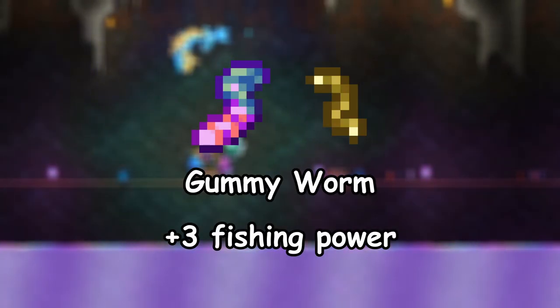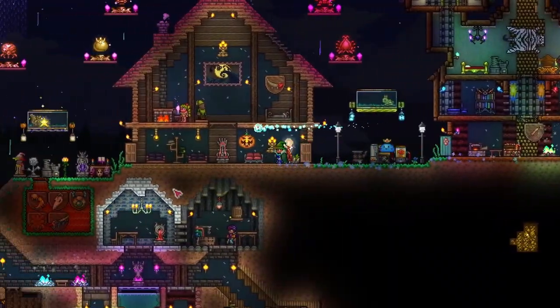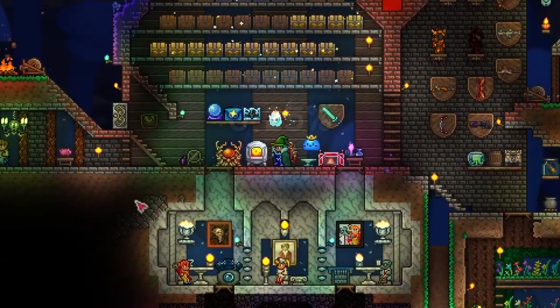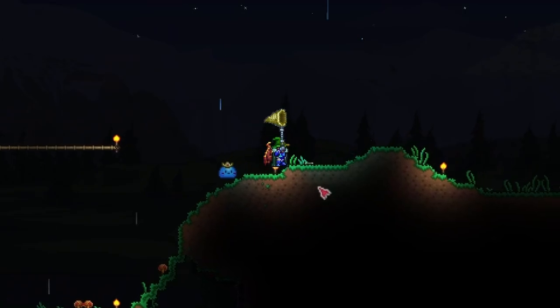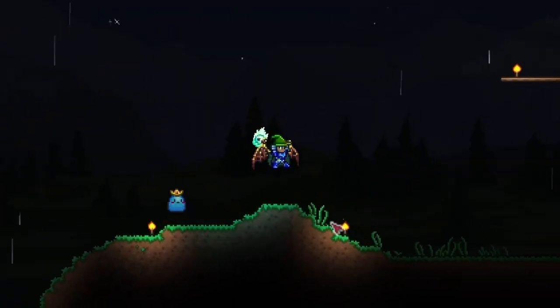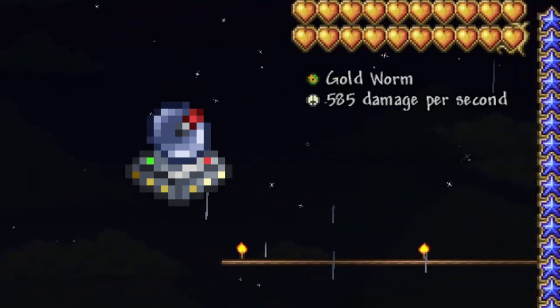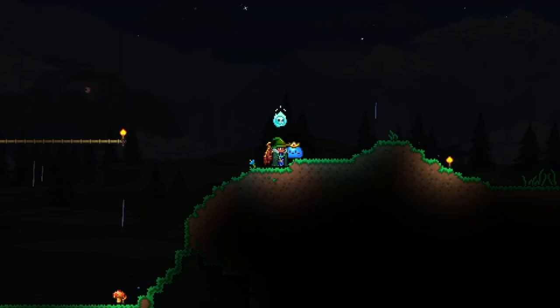5. The Gummy Worm increases fishing power by 3 and is obtained by throwing in a gold worm. This one is pretty tricky to get since the gold worm only spawns in place of a normal worm 0.25% of the time — so for every 400 normal worms, 1 gold worm will spawn. They can be found underground or on the surface when it's raining and are caught with a bug net. The life form analyzer sold by the traveling merchant can be helpful here since it can detect when a gold worm is nearby.